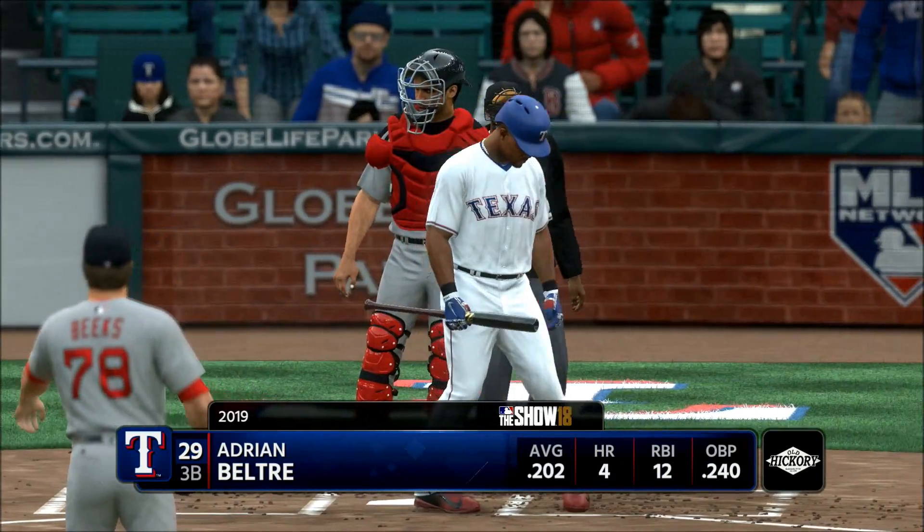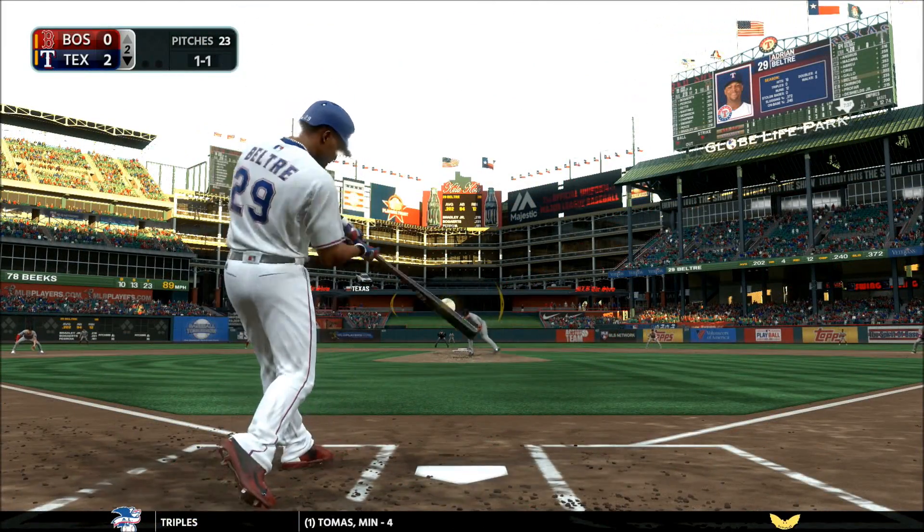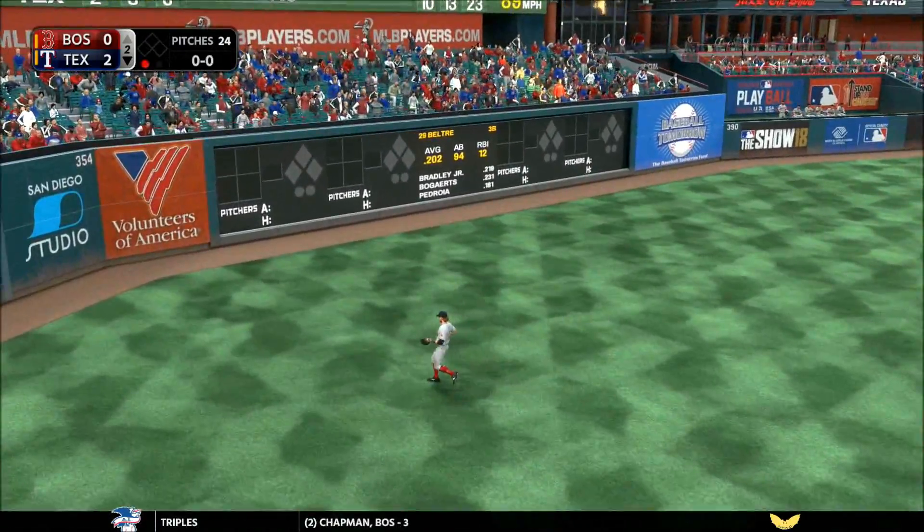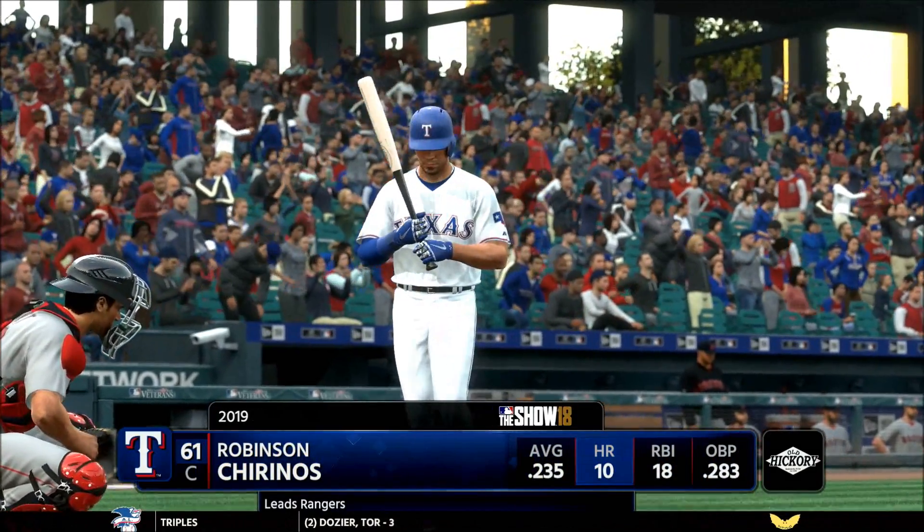Here's the third baseman Adrian Beltre — a guy who lands at the end of this season. A lot of variables come into play. He's had a long career. It's going to be interesting to see if a team steps out past one or two years for this player. Pence is there and he makes the catch for the out.